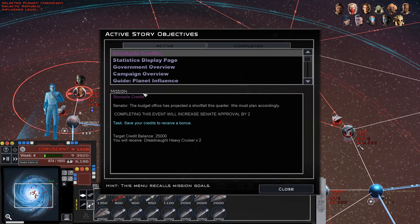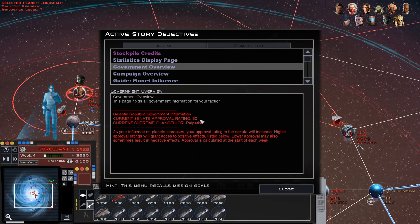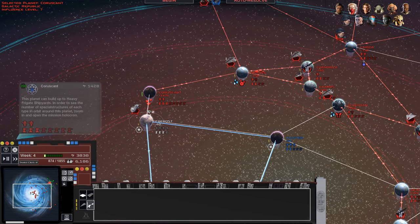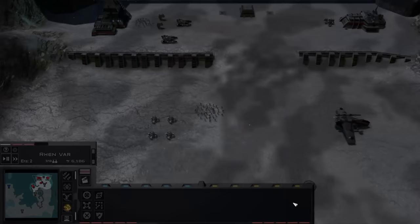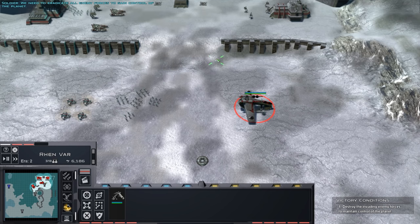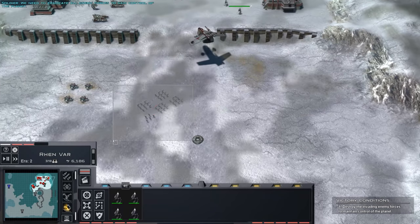We got a stockpile credits event. The budget office has projected a shortfall this quarter — completing this event will increase standard approval by two and get two dreadnoughts. The standard approval alone is going to be really good — we need to get to 65 to start the main stuff. So we need to increase our planet influence, which is the main thing. If we can do like eight missions like that, even with the same average influence, that would get us to 265. Right now we're going to be spending a lot of money on trying to build stuff up for defense.